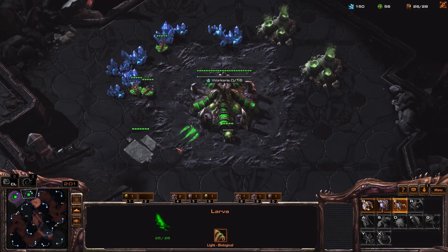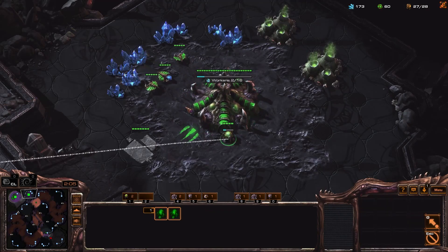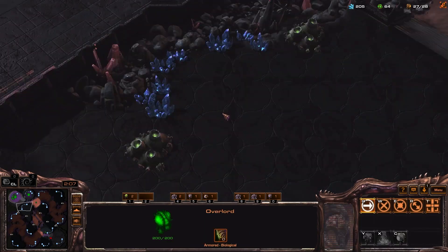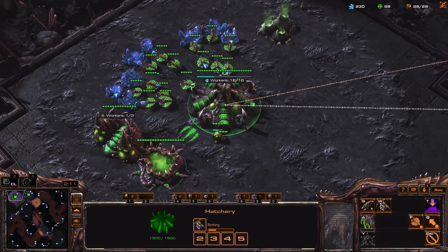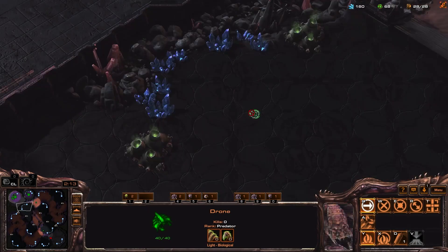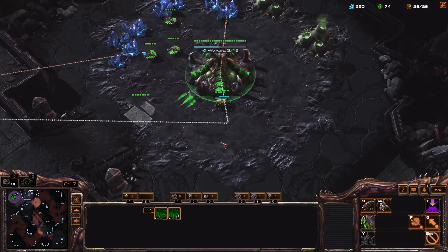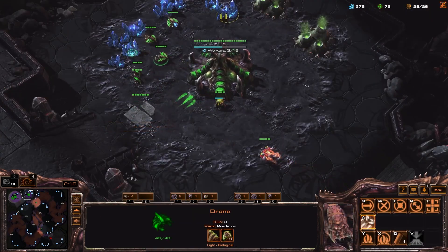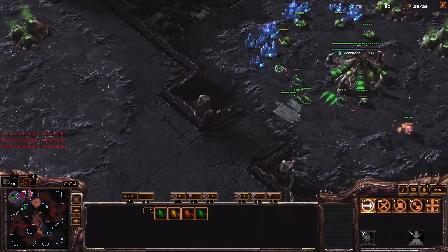In the engagements on Dragonscale, if you send your first Overlord straight across, you can check for the Reaper. And if you don't see the Reaper, you can simply not make any Zerglings, which is really nice. This works on a bunch of maps, but I do it here on Dragonscale since it's relatively safe to do. If you see there's a Marine, you can run back to the high ground cliff next to where I positioned my Overlord.